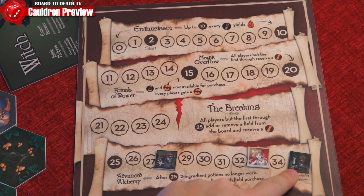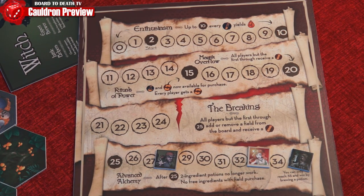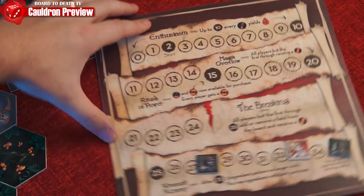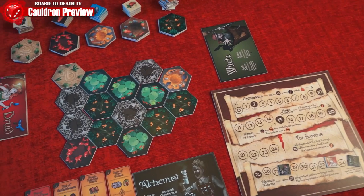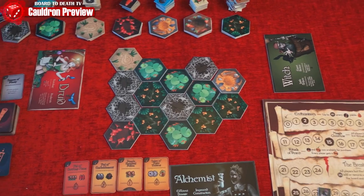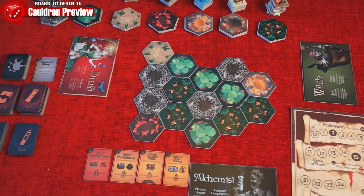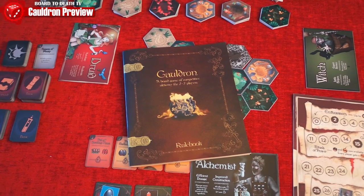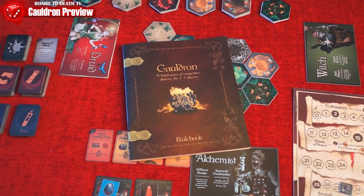When a player reaches 35 magic points, they win and are the Grand Infusionist. The game comes with alternative rules which allows for quicker and more strategic gameplay. If you like potion brewing games, resource management, and stealing from your friends, then you should go check out Cauldron. Thanks for watching our preview and remember, if you like it, back it.